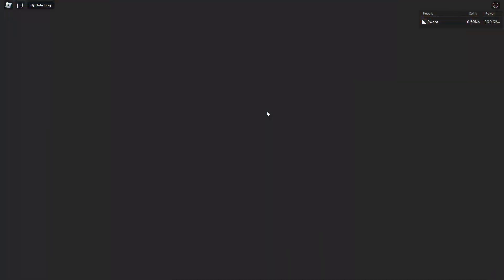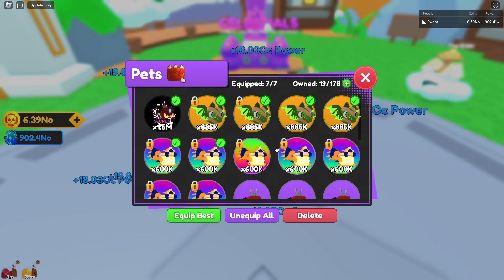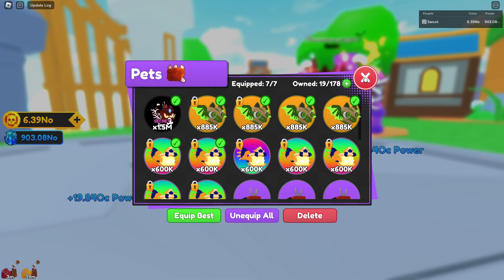We've got 11 raid tickets now. Let's go make our celestial legendary — these things are actually really strong. There's one and there's two. Now we're getting 19.84 OC, so we just went up almost 2 OC a click. That's gonna help me out quite a lot.